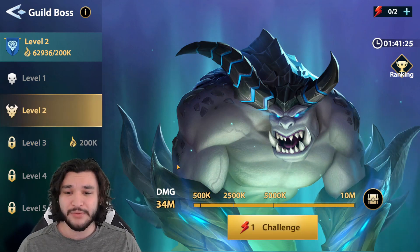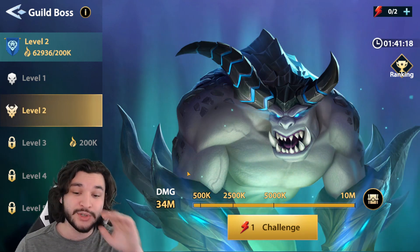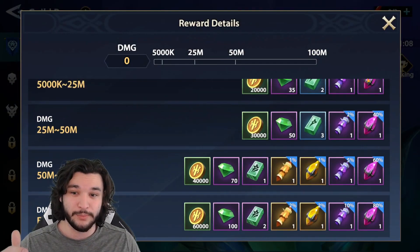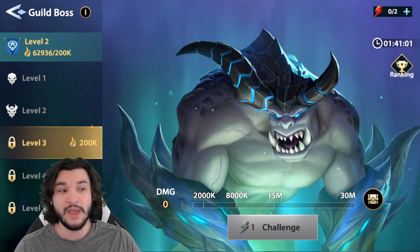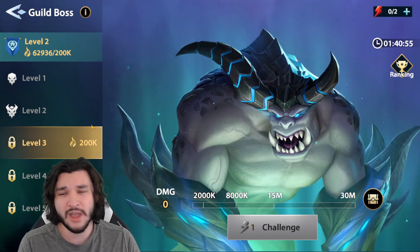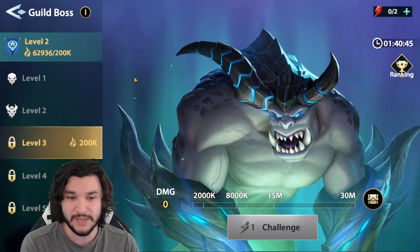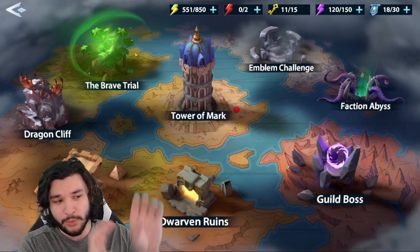I have 34 million damage on Guild Boss with only two charges as free-to-play. Buying the pass would get me to around 51 million damage, reaching the third tier which gives a really high chance for a shard. If your guild is relatively new, don't even bother building specifically for Guild Boss — just build out your units and improve naturally. HP burn and DoT effects are the main DPS for Guild Boss, and HP burn is absolutely massive.